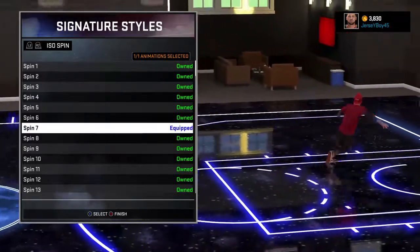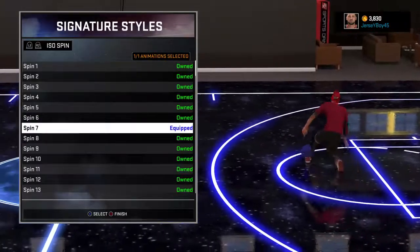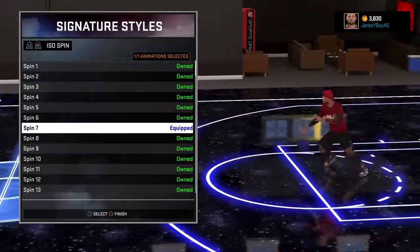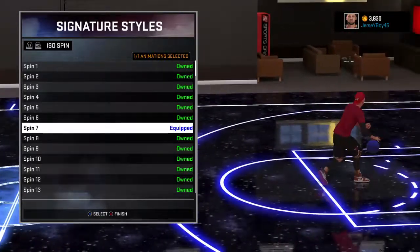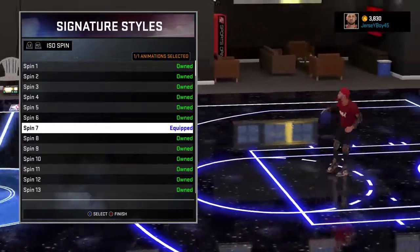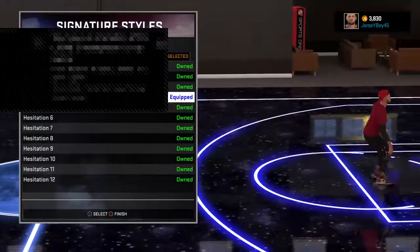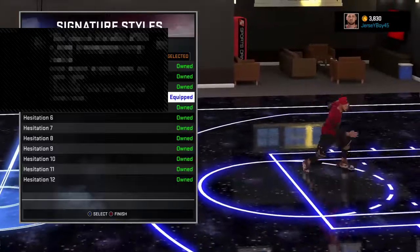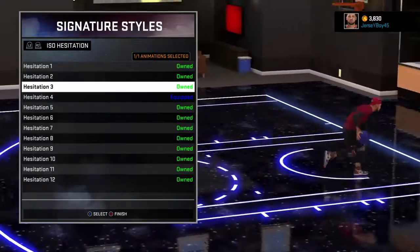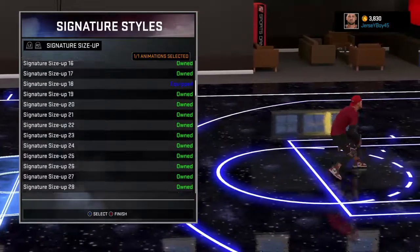I use spin seven because nobody really uses it. It doesn't really get ankle breakers but it does make space. For hesitation, I use hesitation four — it's great for shooters — but hesitation three is good for creating space. I like to use signature size-up as well.